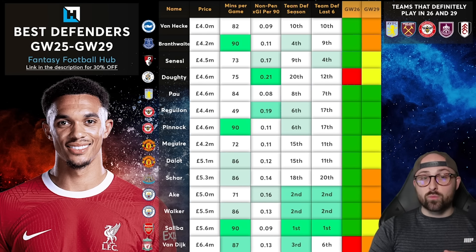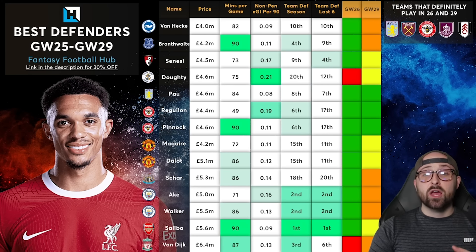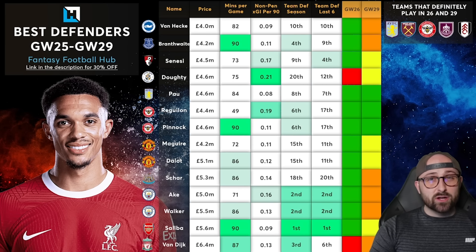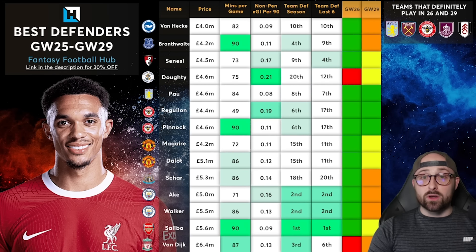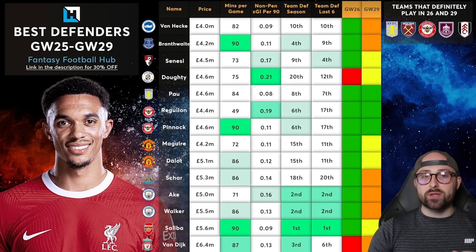Another cheap option I really like is Branthwaite at 4.2 million — absolutely nailed on with brilliant performances this season. Everton are the fourth best defence in the league this season for non-penalty expected goals conceded and ninth over the last six. His fixtures are Palace and Brighton in the next two, which I don't mind. I don't think the blank GW26 fixture against Brighton away is great, but it's not difficult either. The issue with Branthwaite, like Van Heek, is he's very likely to blank in GW29 because Liverpool have an FA Cup tie. So if you don't need someone for GW29, both Van Heek and Branthwaite are great — but if you do, I wouldn't go for either.